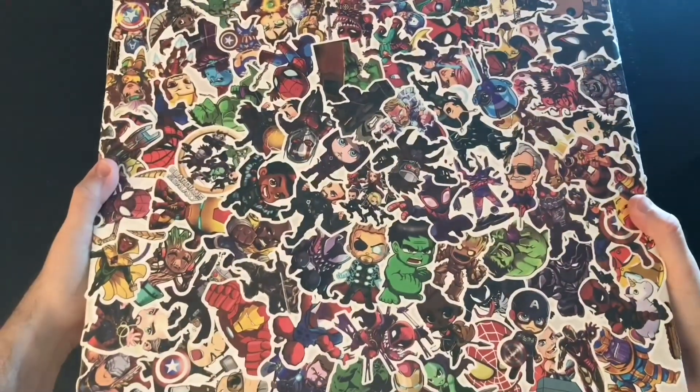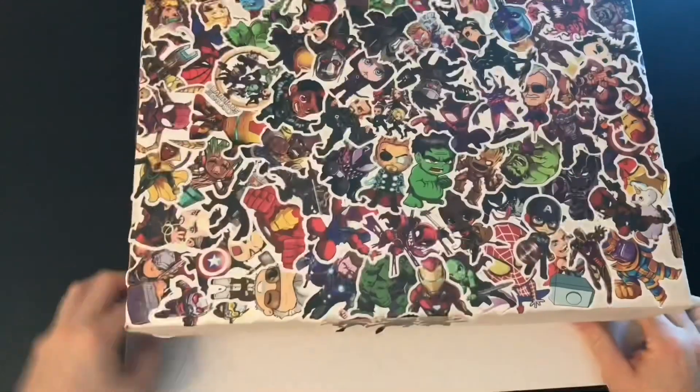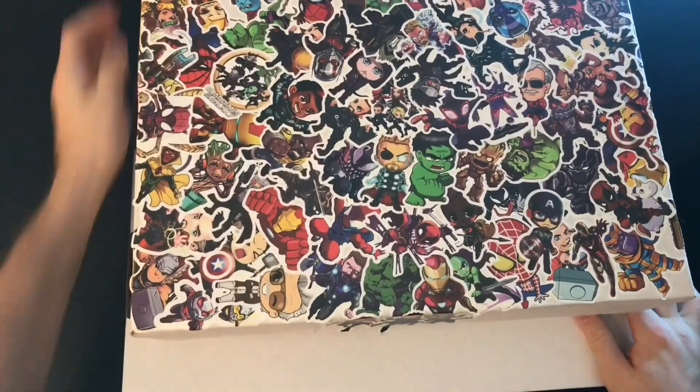For a size comparison, here's the previous box — it fits on top of the new one and you can see just some extra sides. It essentially adds just a full new row.